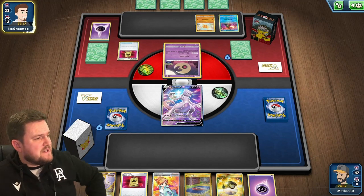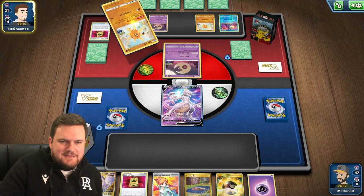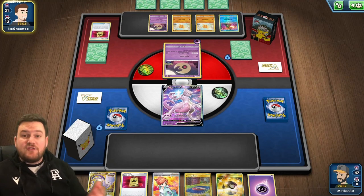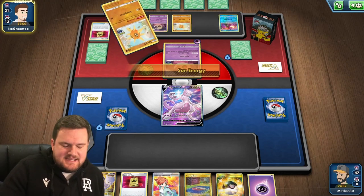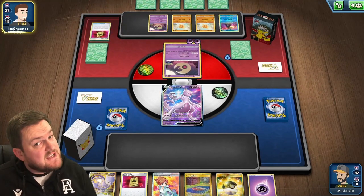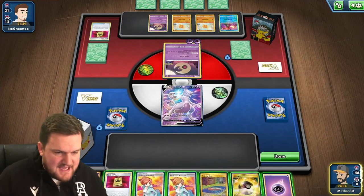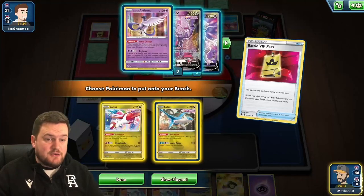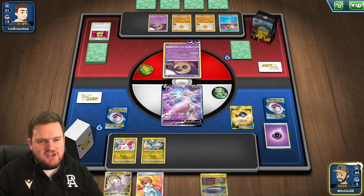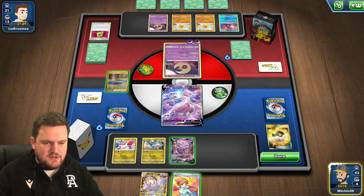We'll sit back and see what our opponent grabs — it's Solrock Lunatone. We're going to get some acceleration, but they won't be able to attack because it's the first turn. I have a VIP Battle Pass of my own, so I need to start thinking about what to get. I think I'm just going to fill up my bench — VIP Battle Pass plus Ultra Ball means we can get three Pokemon. I'm thinking Latias, Latios, Genesect, and then Research. Let's get Latias and Latios with VIP Battle Pass, then Ultra Ball — get rid of the Research and the energy, grab ourselves a Genesect.